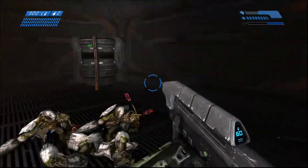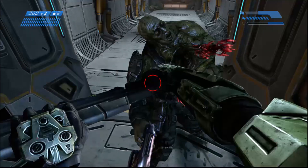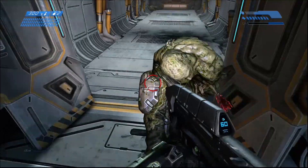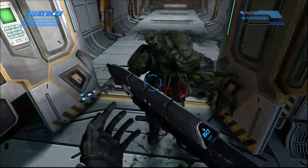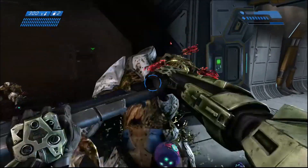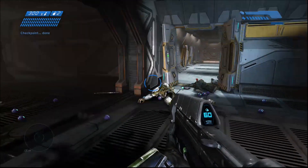This one got shot at, so it doesn't count. Let's try another human combat form: 2, 3, 4, 5, 6, 7, 8 — that one took 8. So there you have it: on average it would take about 5 to 8 hits to kill a Flood on Halo 1, so it's not too bad.